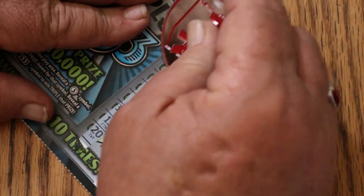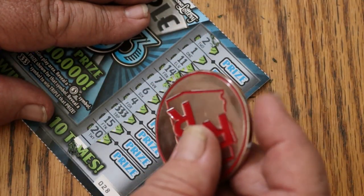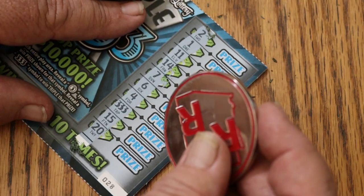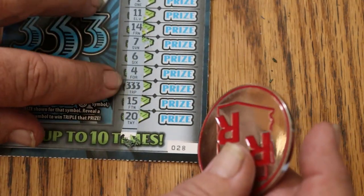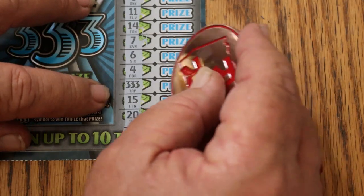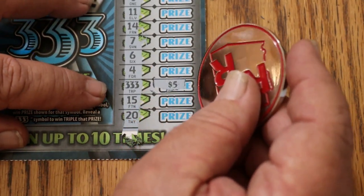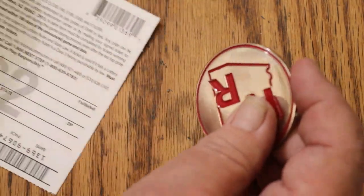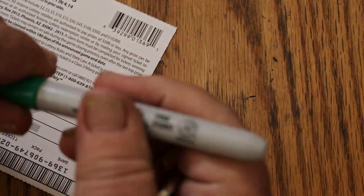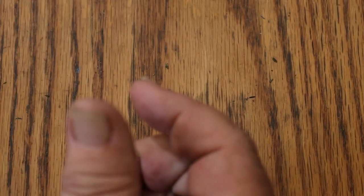Oh, we got a triple three! The minimum there will be three dollars, because that's a prize on this ticket. The last time I had a triple three, it was fifteen there for the forty-five. What are we getting? Fifteen, fifteen, fifteen, fifteen — hundred-to-one odds on that. All right, better than I expected, actually.